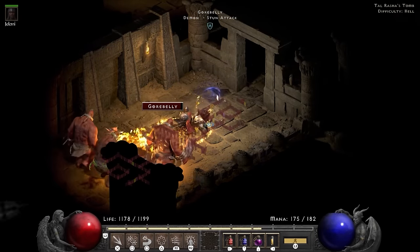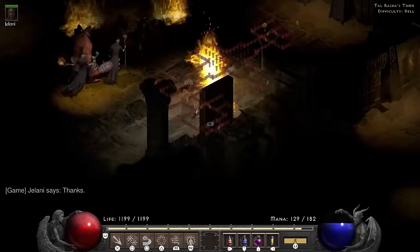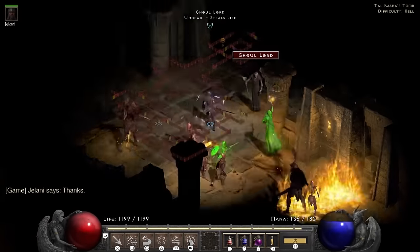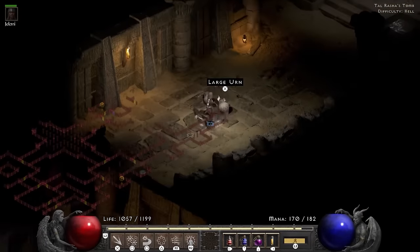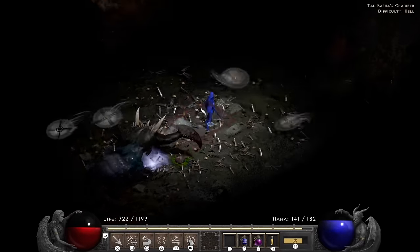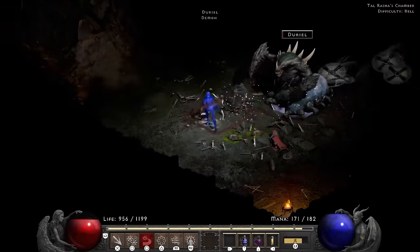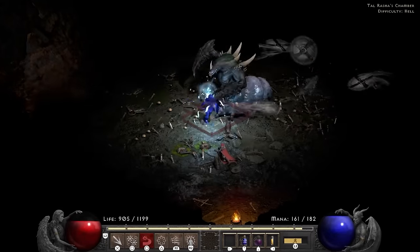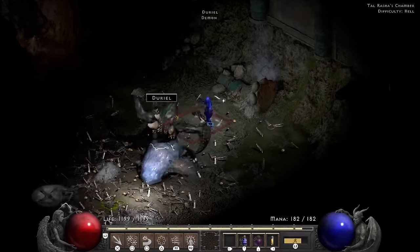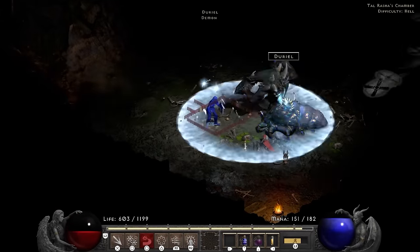The Tal Rasha's Tomb is tedious but doable — well, at first. Because at the first sign of unravelers my PTSD kicks in and I start running through the tomb. Luckily I get a good map and make my way to Duriel, who thanks to patience and kiting goes down without a problem. My damage being low isn't as much of a problem as long as bosses are taking more damage than I am. The venom and crushing blow also help a lot.